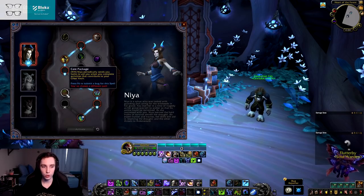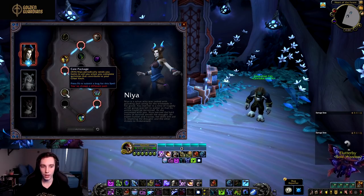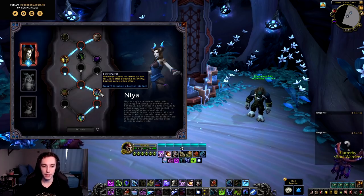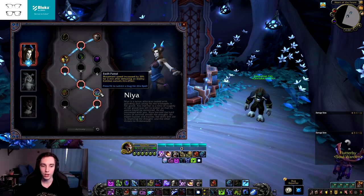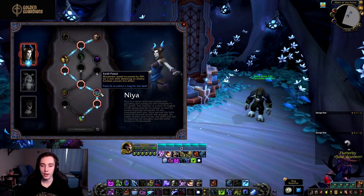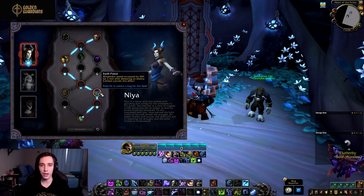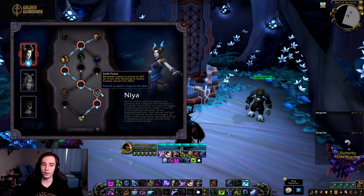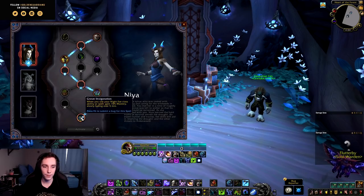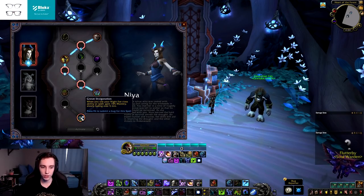Moving down to the second-to-last row, we have Care Package — Niya periodically sends you herbs to aid when you complete activities that contribute to your Great Vault. Every covenant has a resource soulbind and this is it for Night Fey. Then we have Swift Patrol — movement speed is increased by 20% for two minutes after defeating an enemy, though combat cancels this effect. This is actually quite nice for Mythic+ since there's downtime between packs and Death Knights tend to fall behind on mobility — having 20% increased movement speed right after killing a pack is a great quality of life improvement.